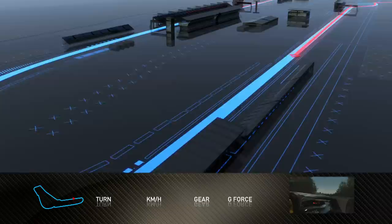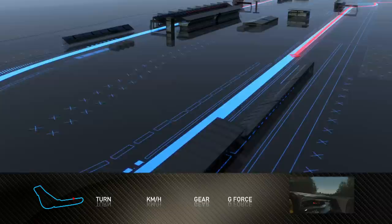Monza is physically quite an easy circuit. Last corner, third to fourth gear. Parabolica opens up — out of the last corner, early on throttle, maintaining all the speed, and then we're crossing the start and finish line again.